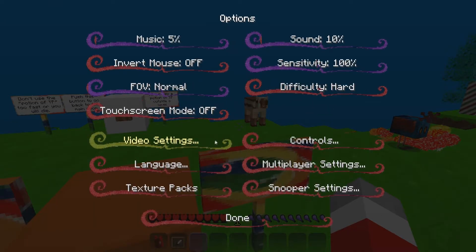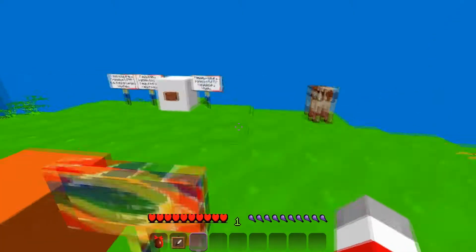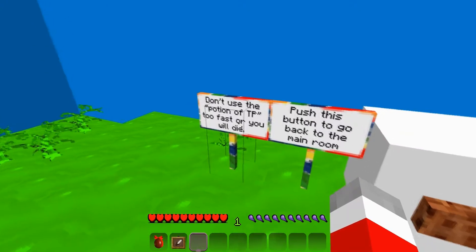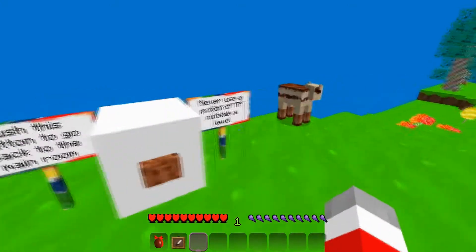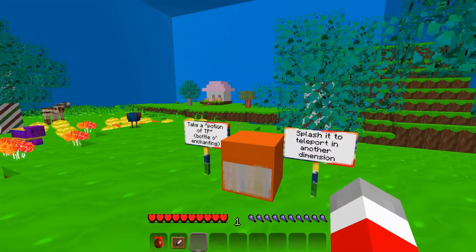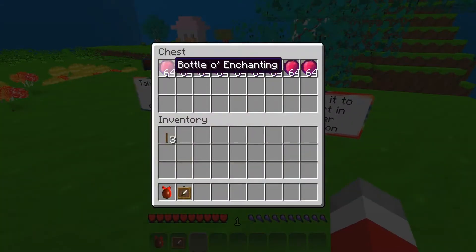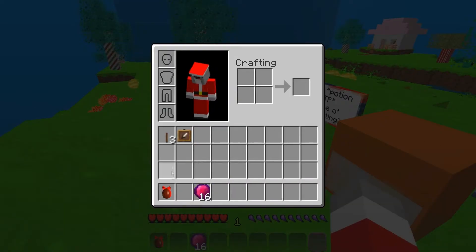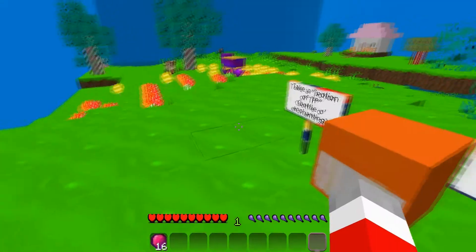What difficulty are we on? Just don't want to be on hard for this. Don't use the potion of TP too fast or you will die. Push this button to go back to the main room. Never use a potion of TP outside a level. Just one — can I take one? Put them back, put all of them in so I don't accidentally use them.